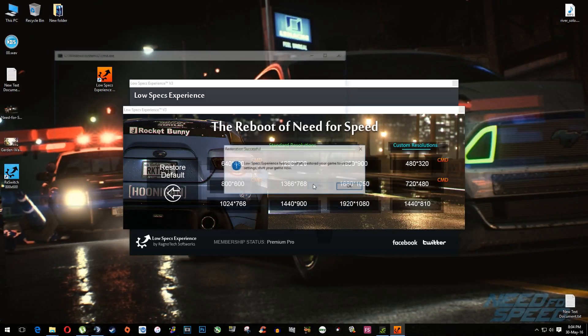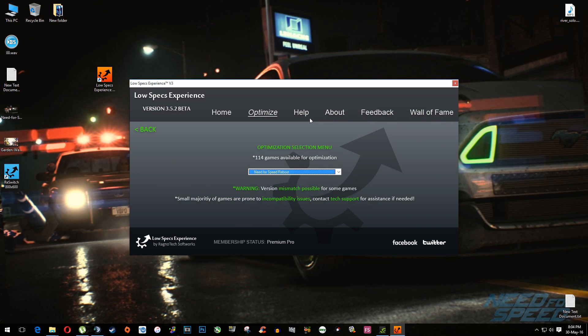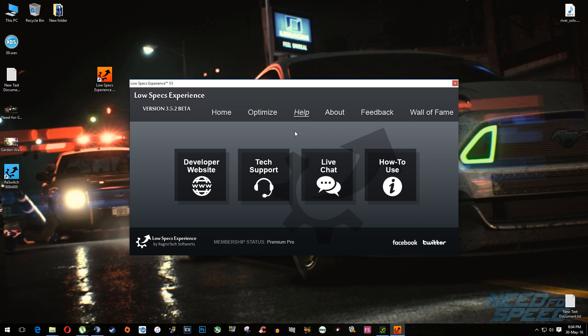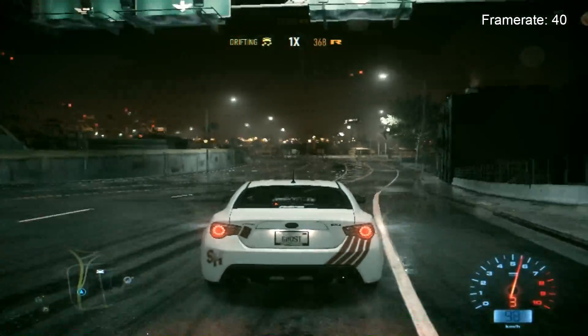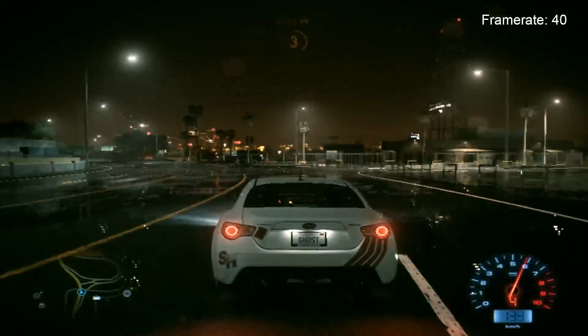Also, don't forget: if you are not happy with the results or the look of the graphics, you can always restore default game settings. Don't be afraid to try Low Specs Experience and make your game smoother. If you have any questions, problems, or anything to ask related to Low Specs Experience, don't forget to check out the help tab — from here you can contact us whenever you want and we'll answer all of your questions usually within 24 hours. That's it for this video. I'm leaving you now with some more footage of the reboot of Need for Speed. Don't forget to like the video if you liked it, dislike if you disliked it, leave a comment below, share with your friends, and I'll see you next time with another new video. Bye bye.